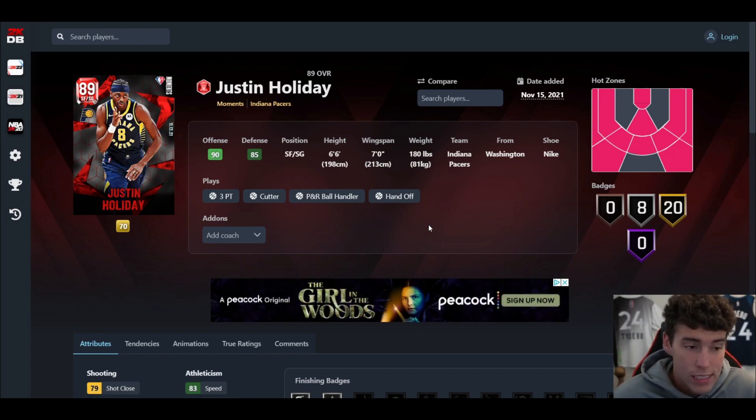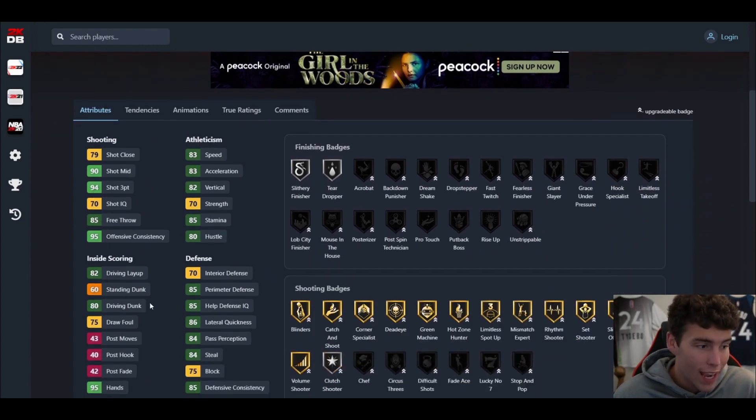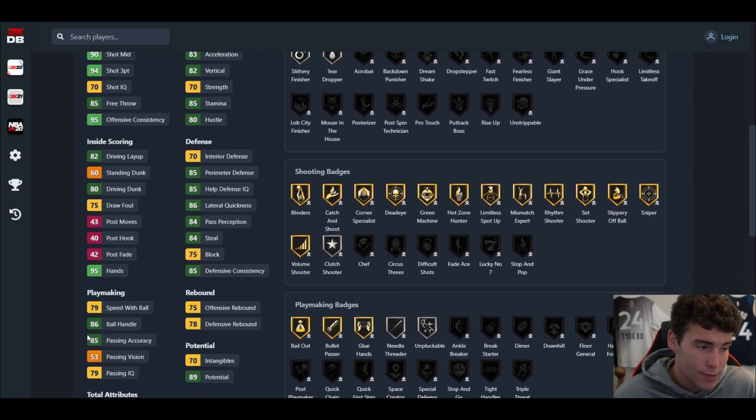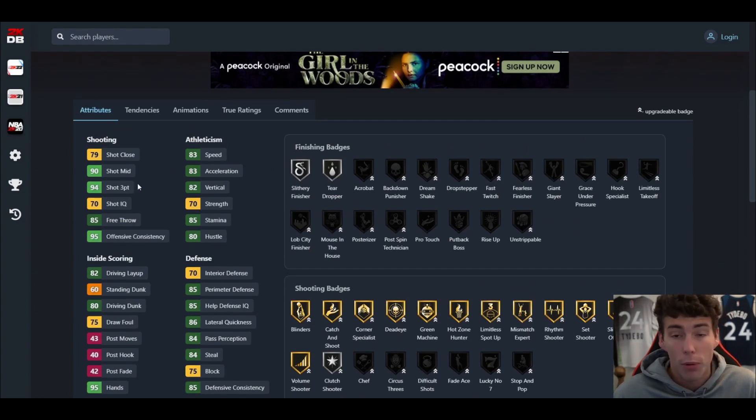Justin Holliday: 6'6", 7-foot wingspan. The wingspan, if it's like it is in real life, is pretty crazy. He has a 94 three-ball, 80 driving dunk, 79 mid-range, 86 post, 83 speed, and 86 lateral quickness. That 94 three-ball is crazy — that is an extremely high three-ball rating.